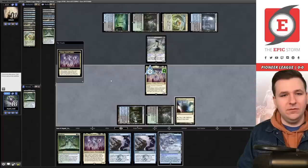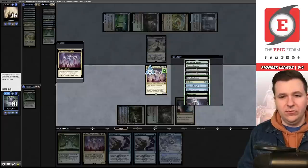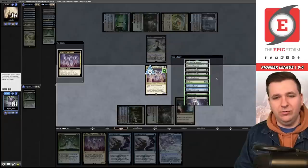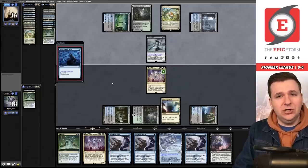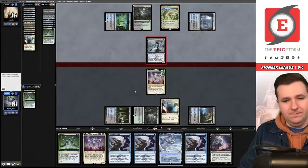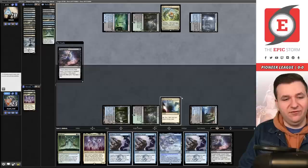Atraxa triggers. They have two cards in hand so I like Thoughtseize. We take Stubborn Denial, since it's the only instant. Atraxa finds us a land, sorcery, and creature. We play Dark Slick Shores with seven in hand and pass. They flash back Otherworldly Gaze on our end step, then attack. I note Otawara doesn't bounce hexproof — that's my mistake. We can't pick up another delve creature off that.